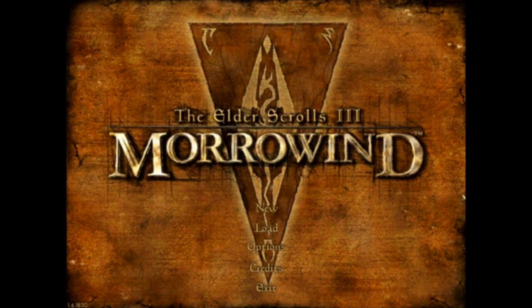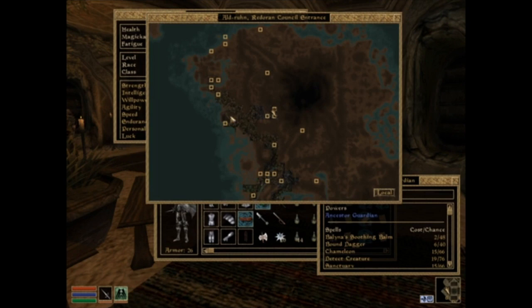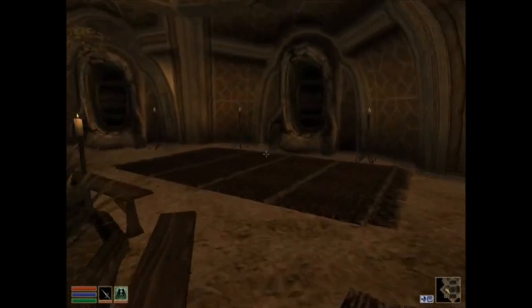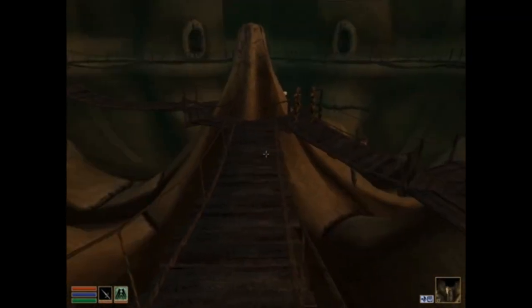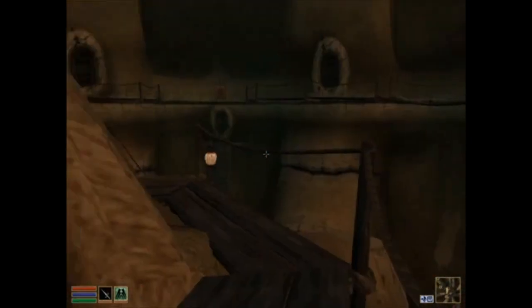Hello, this is Brian with CH53 Gamer, welcome back to Morrowind part 19, loading Daniel Jackson. So here we are in Aldroon. We're simply going to make our way to Nysis, then from there to Ald Velothi, then to Khuul, and then to Urishalaku Camp to do the Red Oran quest, the Fighter's Guild quest, and the main quest. Probably not all of that today - very unlikely, actually. I'll see you in Nysis unless something happens.